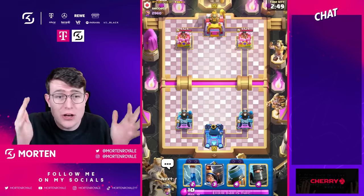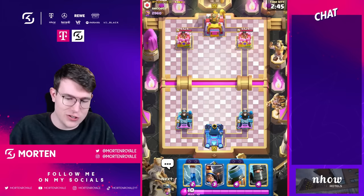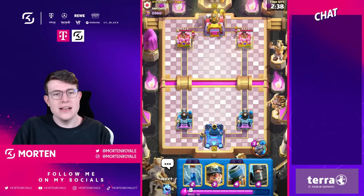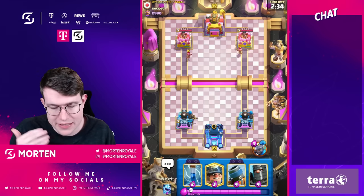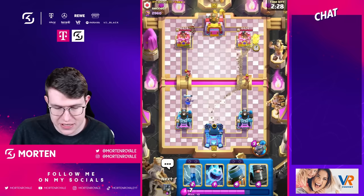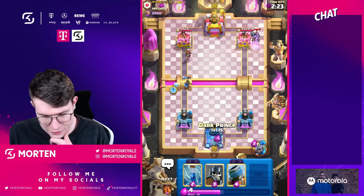We got the dark prince against all the graveyard players, and the dark prince is also key against goblin giant players. I feel like you kind of need a secondary win condition and miner currently fills that role. Normal miner decks don't really work out because you just get completely spammed by drill. This is why I love having a mortar in the deck — the mortar allows you to play a bit more aggressive and put up the pressure so the opponent can't just drill-spam you all the time.